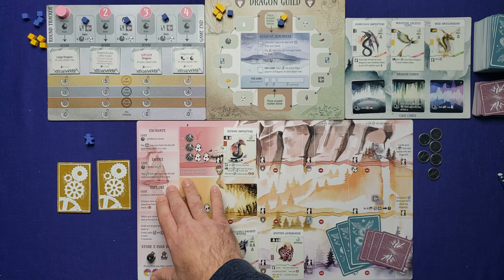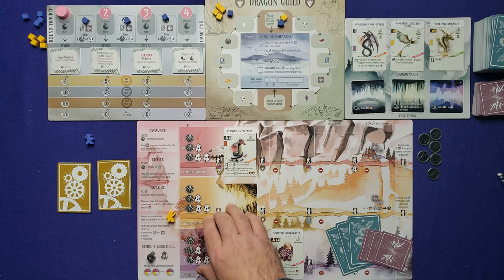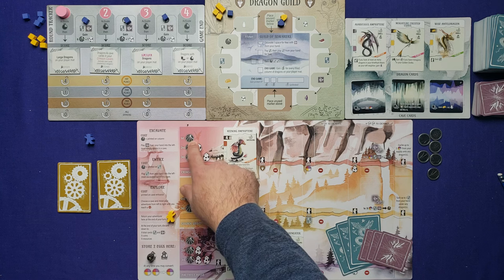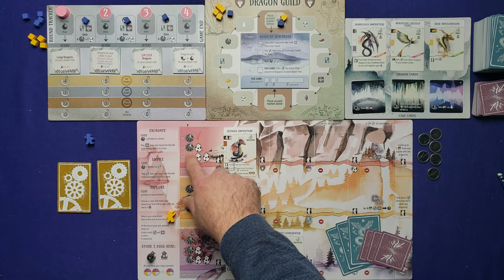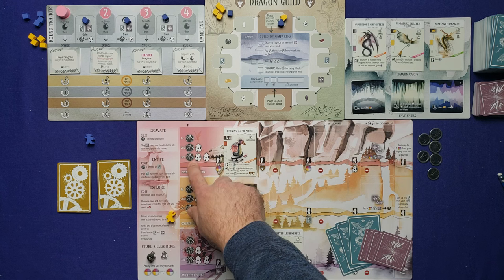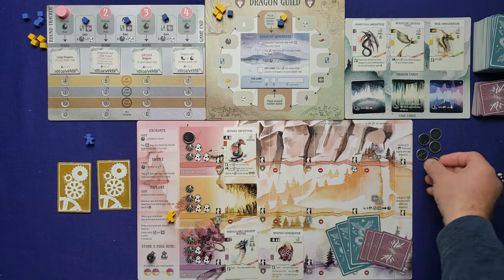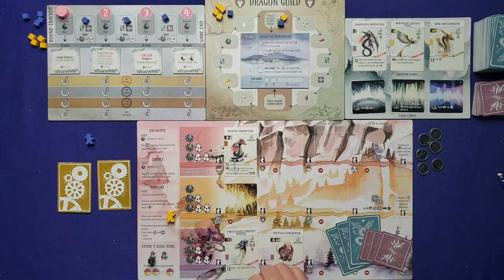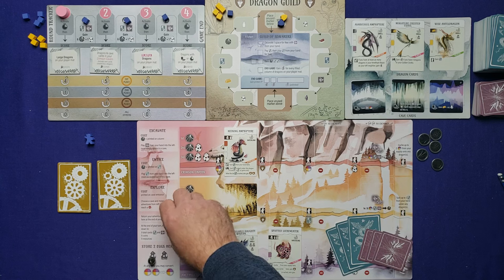The explorer action lets you activate explorer symbols in your caves. You choose one cave to activate — the cost is shown on the player board: first exploration costs a coin, second costs a coin and an egg, third costs a coin and two eggs. Track these by placing coins and eggs in the tracking spaces. Let's say I explore the Amethyst Abyss at the bottom — you take your meeple and place it above the first explorer icon.